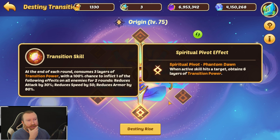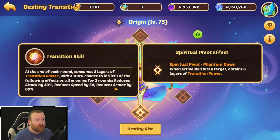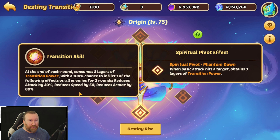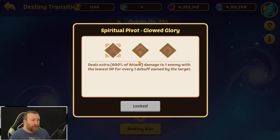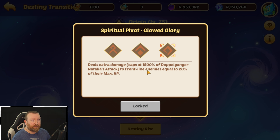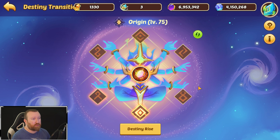Her ability is interesting — when you get three layers it gives a 100% chance to inflict one of the following effects on enemies: reducing their attack speed or armor. It's a huge chunk of armor she's lowering. I almost feel like doing her basic is better so she can trigger it at the end of the first round potentially. There's also a 50% chance to drain frontline enemies' energy, or deal extra damage based on their HP. I really like the energy drain option.